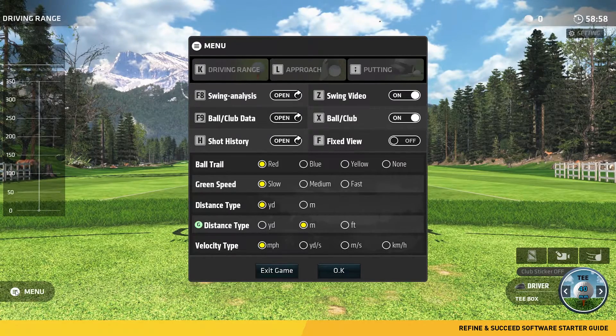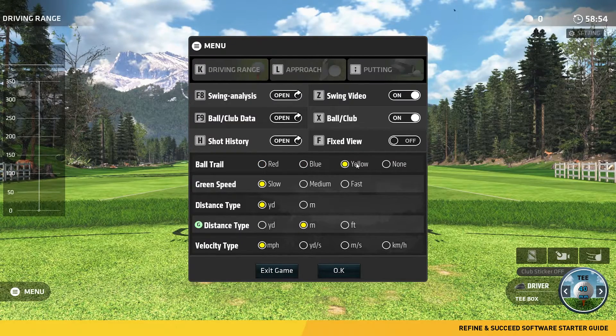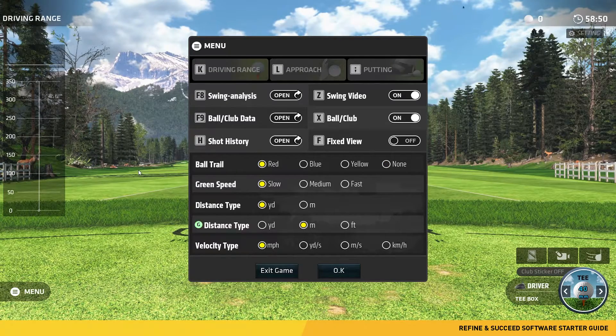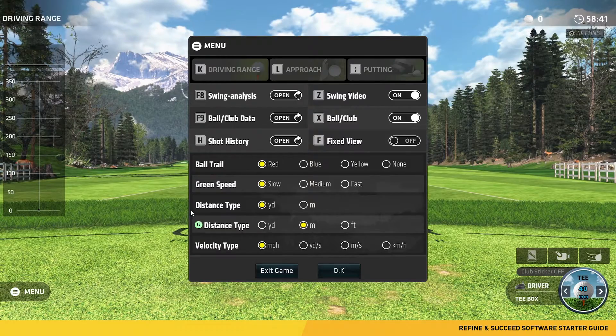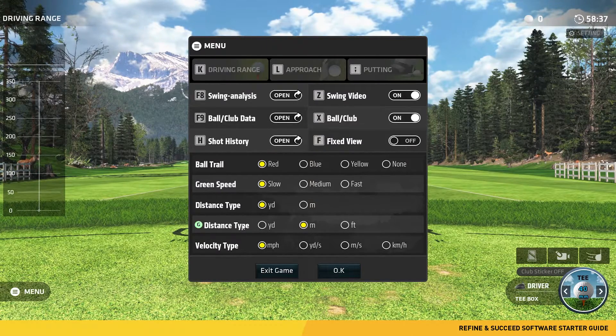Ball trail sets the color of the trailing line — red, blue, yellow, or none. Green speed is not available in the US. Distance type is yards or meters. Distance type on the green is yards, meters, or feet. And velocity type can also be adjusted.